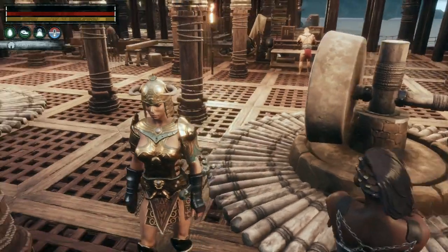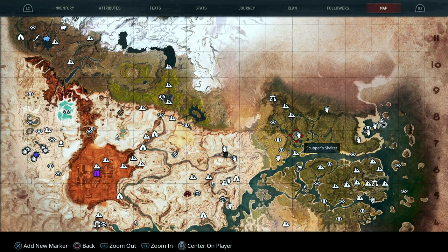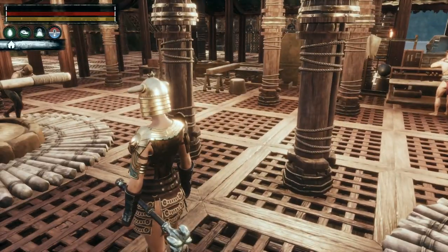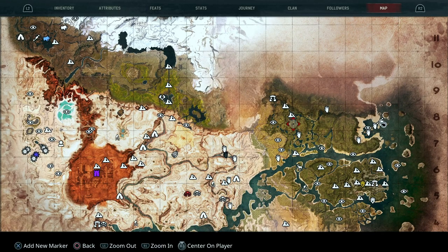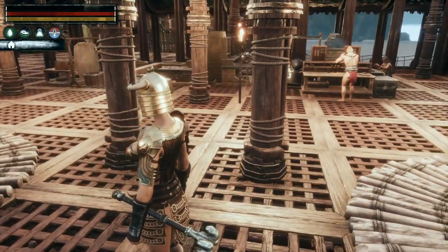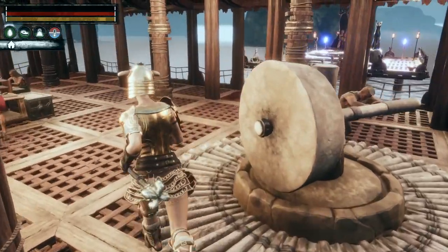Over here we have Lekika the Visionary - he's the second Lekika we've got, and both came from this camp over here - Taylor's Berth, which is a black hand camp. That's a very good spot for named archers; you don't see them very often but they're fairly reliable spawns.